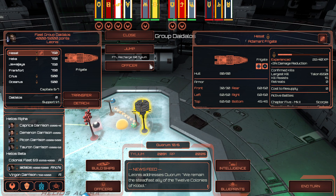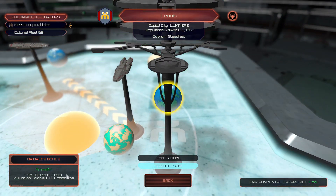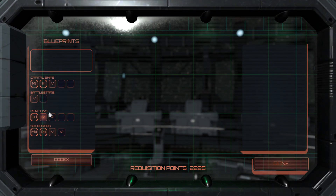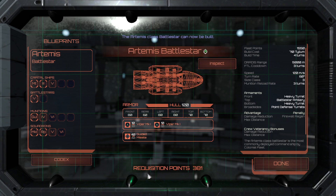We are currently at Leonidas, and at Leonidas we are getting a blueprint reduction cost. So if I come into the blueprints here and I want to unlock this, it should be a bit cheaper.